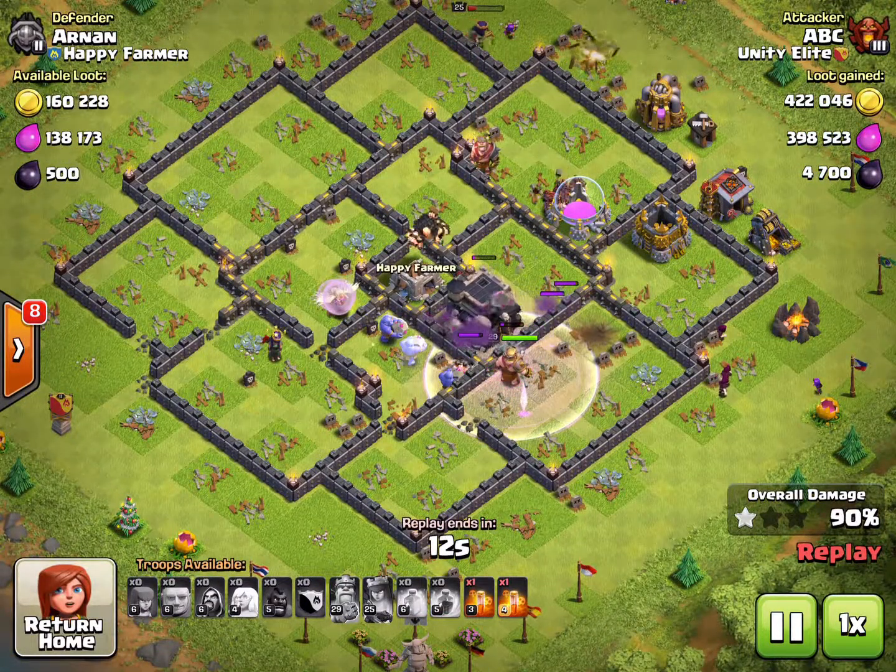The only thing really left is the King and this tesla. The hog riders can go and do some cleanup, and there we go — two three-star attacks for really amazing loot at Champion 3.